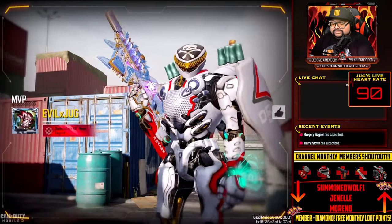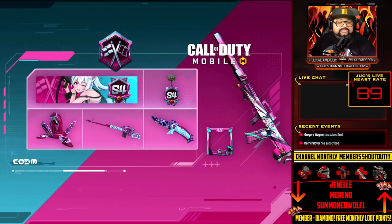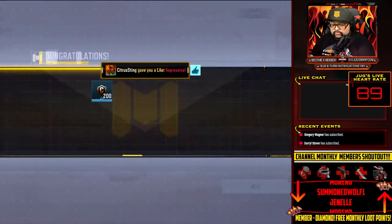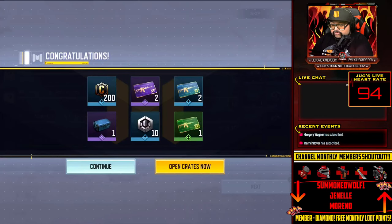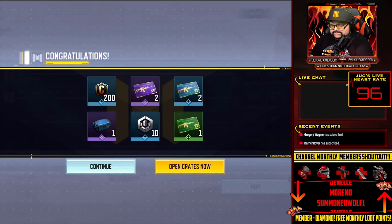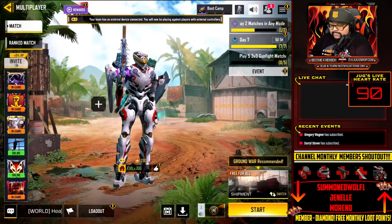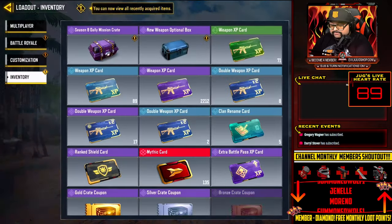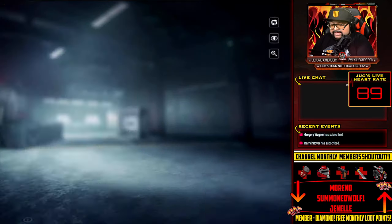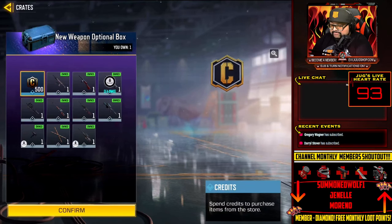Now once we exit — shout out to Janelle Moreno and Summoned, I really appreciate you both. We won one match and now that unlocks our crate right here. So you get a new weapon optional box. We're going to continue — I want to show you guys first, so we'll go to Exit, then Loadout, then Inventory. You can now see I have a new weapon optional box, and clicking that allows me to get a weapon that I have missed before.